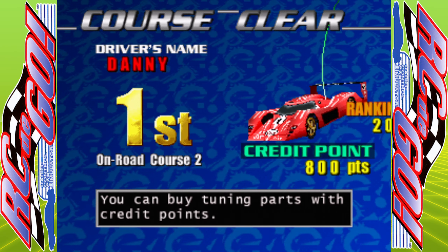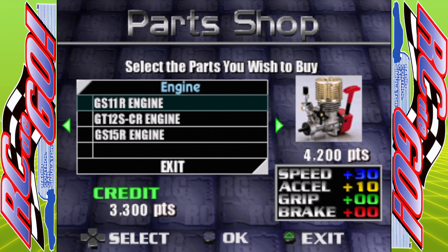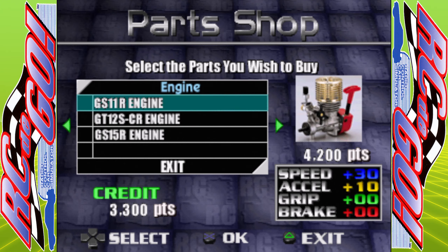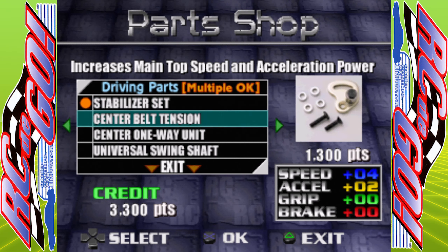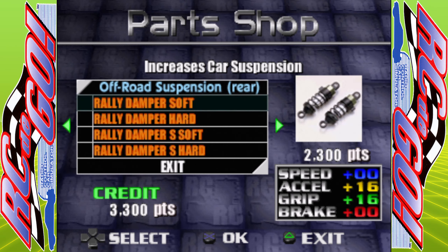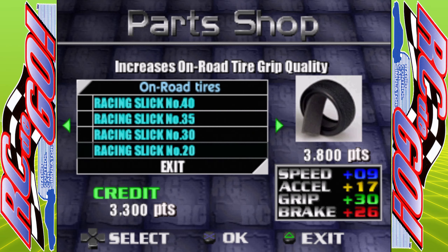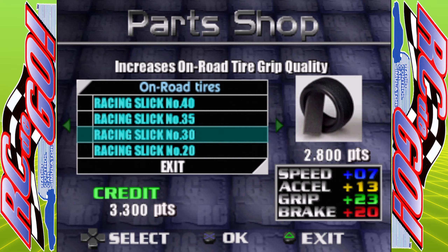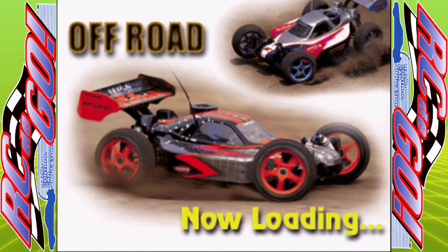Yeah, 2,500 - brilliant. 3,300. I think we're still 300 shy of buying an upgraded engine. We can probably upgrade some of these. What about tires though? We're just shy of getting the best tires. No, I think we'll just risk it. We'll try and do the off-road course as well, and then we'll be able to get some upgraded tires which should hopefully benefit us for the final group of races.